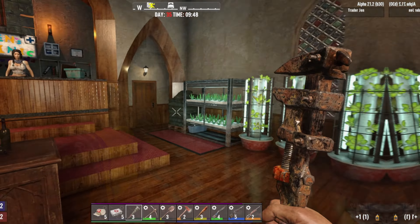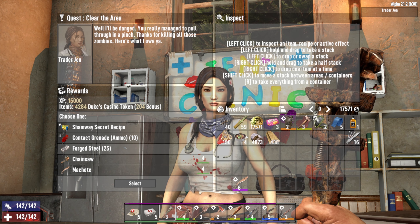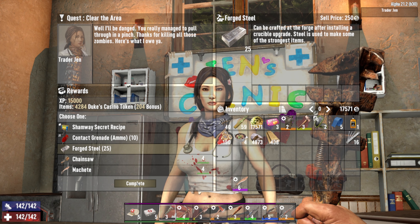What's up Jen, good morning! What do you got for us? Contact grenade, forged steel, chainsaw, machete — you know what, we're gonna need forged steel, I'm gonna take that this time.